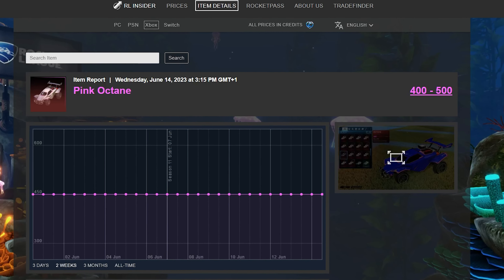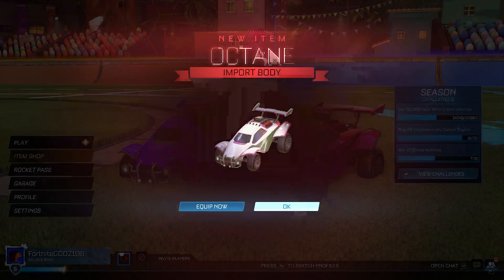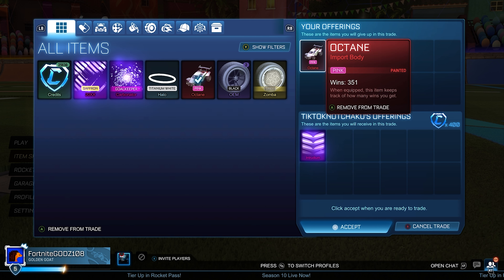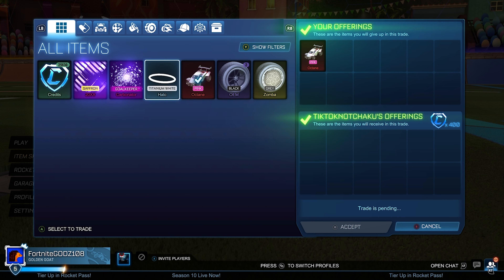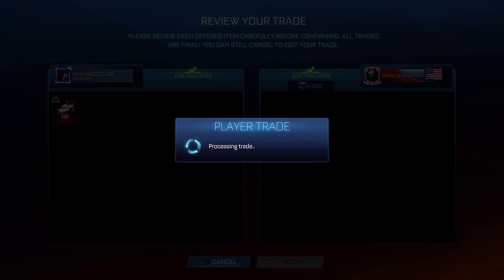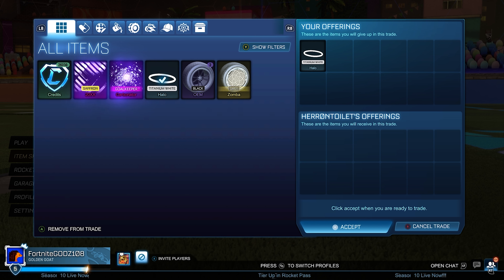I'm buying another painted Octane 100 credits below the minimum value — I should be able to sell that on for 400 credits. Right now Octanes are kind of carrying the episode and getting me all of the clips, because I can't sell my other items: Saffron 20xx is hard to sell, Carbonator just won't sell, White Halo is typically really hard to sell, and Black OEM — I cannot get rid of it. I did manage to get rid of the pink Octane pretty much straight away, selling it for the minimum value and getting 100 credits profit.